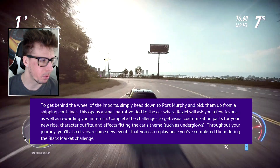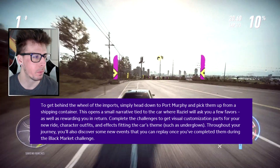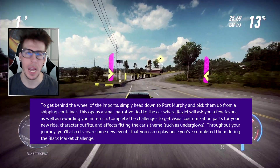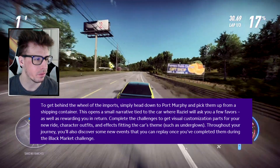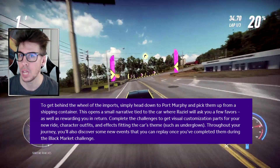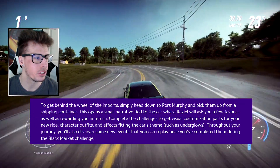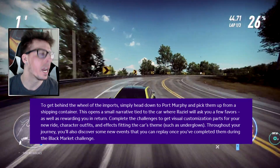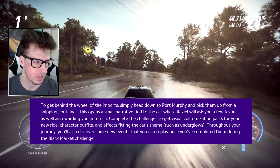To get behind the wheel of the imports, simply head down to Port Murphy and pick them up from a shipping container — like all those cutscenes where they were shipping cars out; now they're shipping them back. This opens a small narrative tied to the car where Raziel will ask you a few favors, wink wink, and reward you in return.